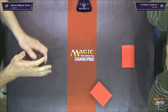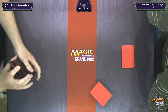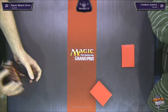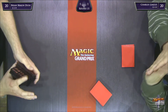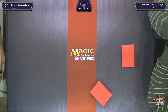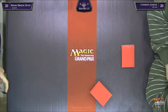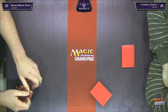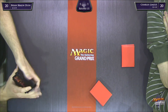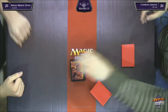His deck has a low curve and can function fine off six. We don't know what his six is going to hold — it may be zero lands or a perfect hand. But if he draws a reasonable six: mountain, plains, some early drops and pump spells, he's going to be really happy he mulled. He's got another one-Plains hand — this has got to go back. He's got double Oppressive Rays and an Eagle of the Watch that costs three, but you can't just pass on turns two and three.